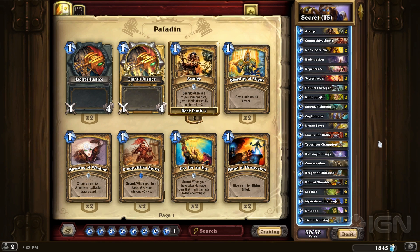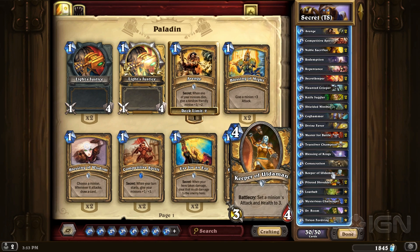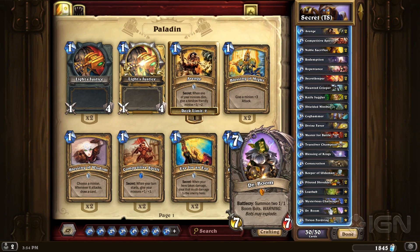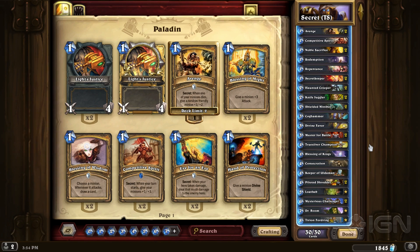In terms of the core of the deck, Consecration is kind of optional but can be good anti-aggro. Keeper of Uldaman is generally run in most of these, which is a very interesting minion — you'll see a cool play with Keeper in the footage. Obviously Mysterious Challenger, and then Tirion and Dr. Boom are a couple of big game threats. This example is from Tempo Storm's site, as per normal, put together by Flamingo Bums.